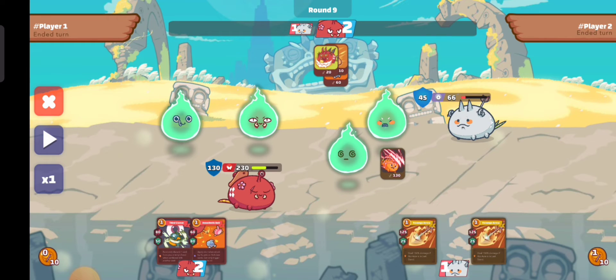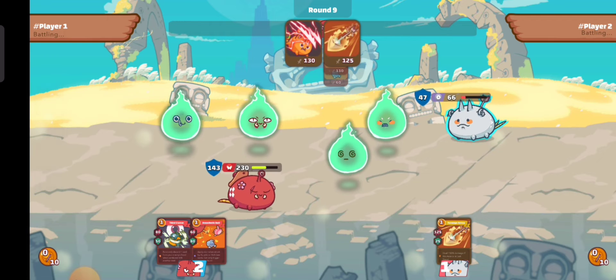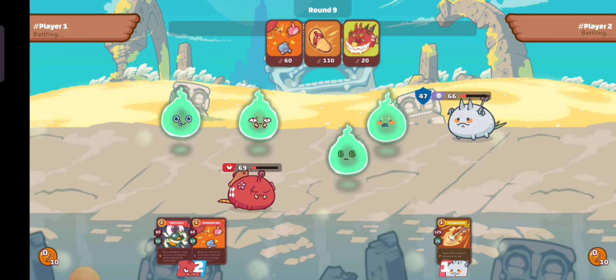I use bug splatter for high damage, a blissful shield, and also sunderclaw for the finishing strike, because the enemy's HP is only 66 plus 45, which equals 111 HP. Looking at the damage from bug splatter which is 129, plus the base damage of anesthetic bait, we can ensure that we can kill our enemy.